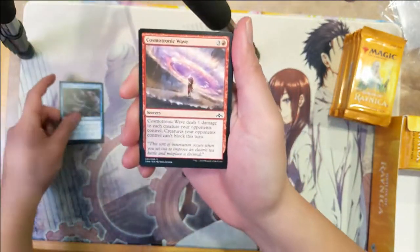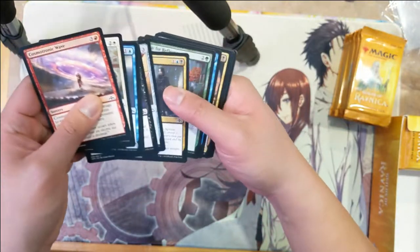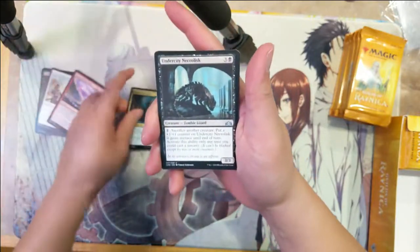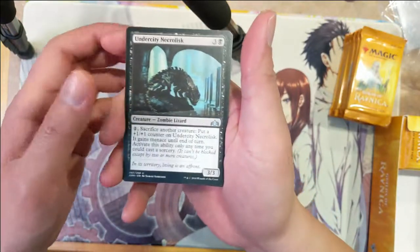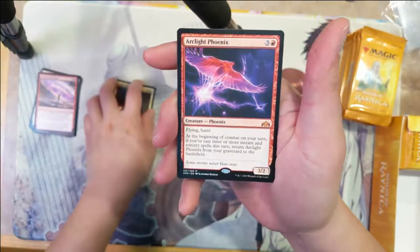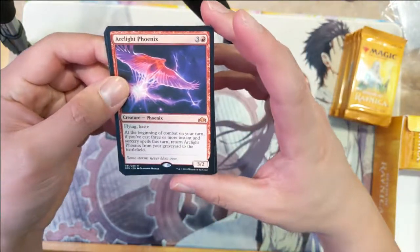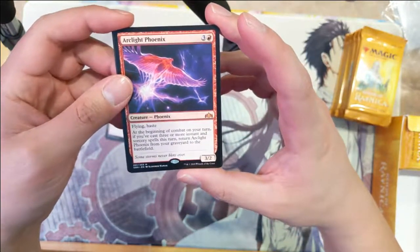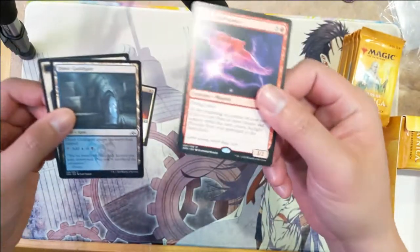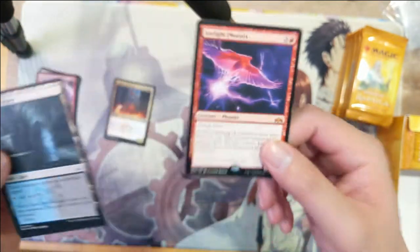Alright: Night Vale Predator, Undercity Necrolisk, Legion Guildmage, Arclight Phoenix — wow, awesome! I think it's like the most expensive card maybe. It returns from graveyard to the battlefield. That is a good way to start the opening.